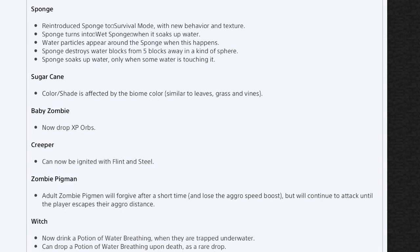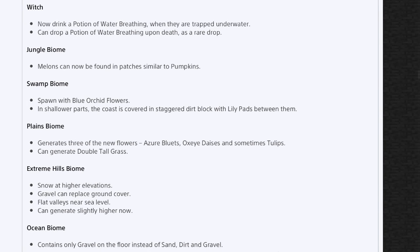Huge mushroom blocks when harvested with the silk touch enchantment will give blocks with the corresponding mushroom texture on all sides, rather than the boring inside texture — so you basically get the full mushroom look. Sponge is now available in survival mode with new behavior and texture. Sponge actually has a purpose now: it turns into wet sponge and can soak up water. Water particles appear around sponge when this happens, and it destroys water blocks up to five blocks away in a sphere shape. Sugar cane color is now affected by biome color similar to leaves, grass, and vines. Baby zombies now drop XP orbs. You can now ignite a creeper with flint and steel. Adult zombie pigmen will forgive after a short time but continue attacking until the player escapes their aggro distance. Zombie pigmen can now drink a potion of water breathing when trapped underwater and can drop it upon death as a rare drop.